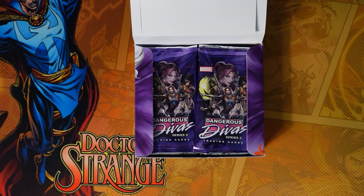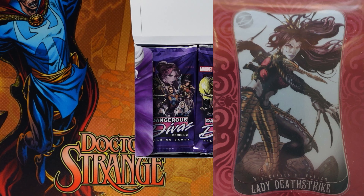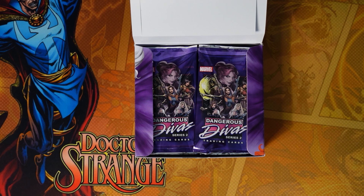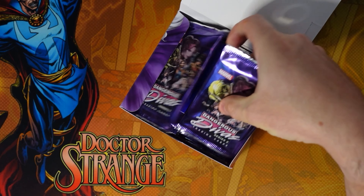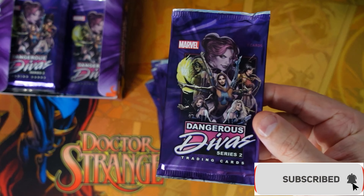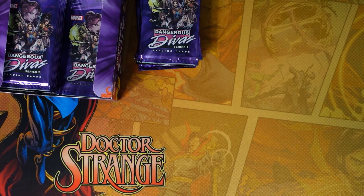What I'm really looking for, since the sketch is removed, is that this set has parallel cards to the base: emerald (green, limited to 100 of each), ruby (red, limited to 50), and diamonds (white, limited to 10) — those are very difficult, maybe one in almost every 300 packs. Any of those parallels is what I'm really looking for. Let's open it up and see how we do.